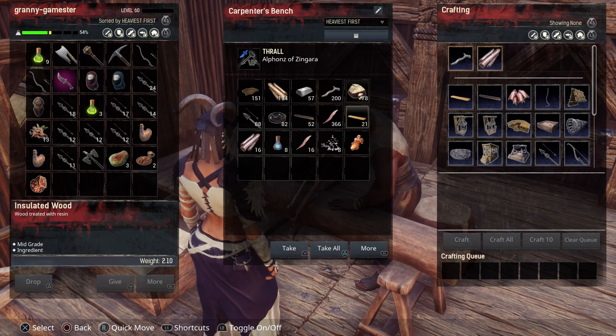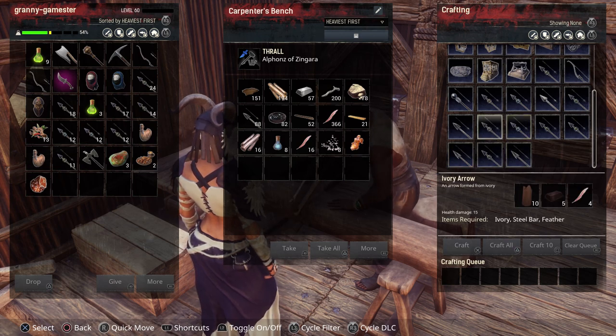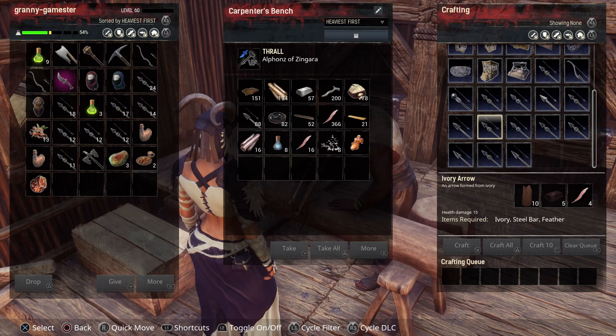The ivory arrows are, in my opinion, kind of expensive to make. They take ten ivory, five steel bar, and four feathers. Ivory is a drop from killing elephants sometimes, also a drop in chests, or enemies can drop it sometimes up in the northern areas — not easy to come by. So if you ever see it as a drop, scoop them up if you want to make these arrows.